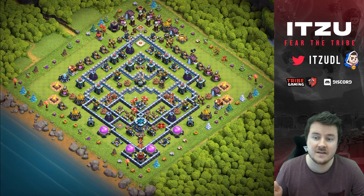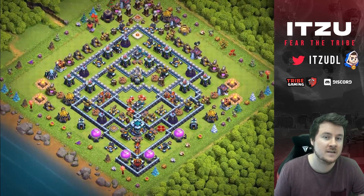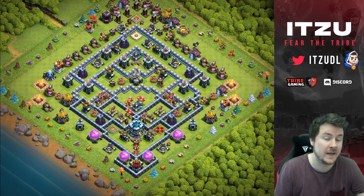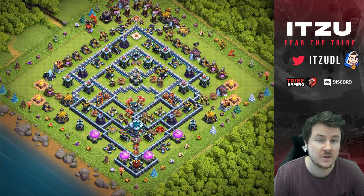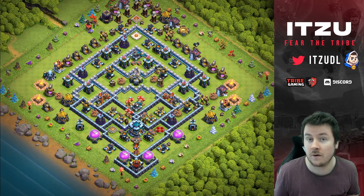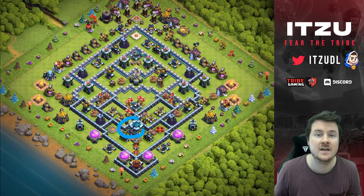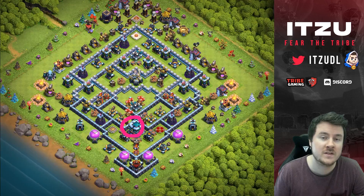The unique thing about teaser bases is you somehow need to get into one of the four sides — you normally have four possible entries, and all of those are kind of tricky with Yeti Smash. This makes teaser bases strong in the current meta, even though they have weaknesses against other strategies. But the main thing in Legend League is obviously to defend against the most common attack strategy.